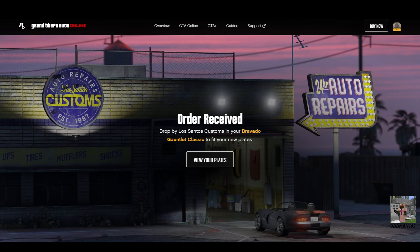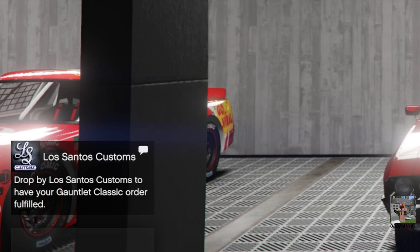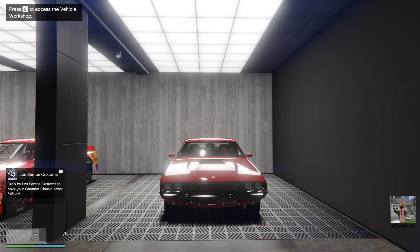After you place your order you'll see 'Order Received — drop by Los Santos Customs in whatever vehicle you decided to apply it to, to fit your new plate.' We're in session and we just received a notification telling us to drop by Los Santos Customs in this particular car to get our plate. Let's go over there right now.